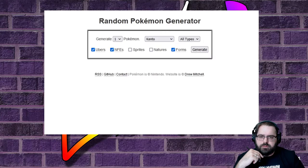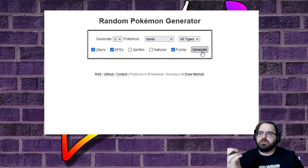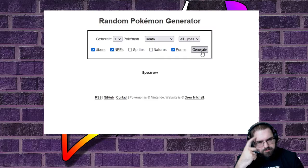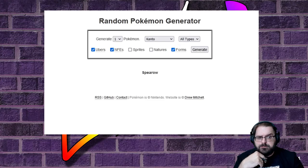Hello everybody, I am Josh Cox. I create things and it's time for another random Pokemon. We've done Lickitung, we've done Starly, and now we need a third member of our team. Let's not beat around the bush — let's get right to it. We'll put them on the generator. What Pokemon are we drawing? We got a Spearow! I can do Spearow. Little dirty bird.